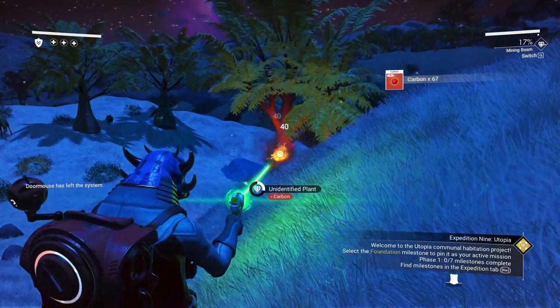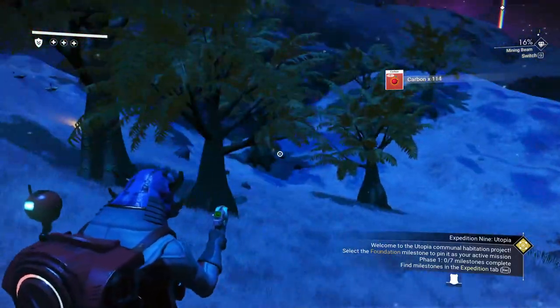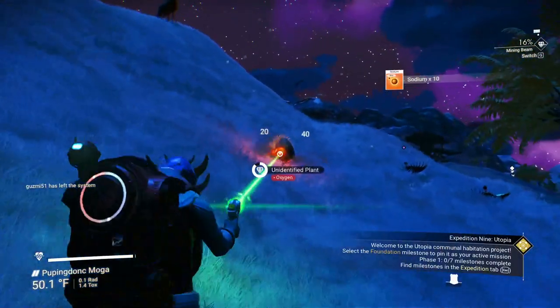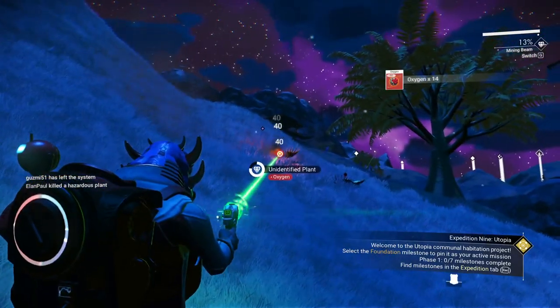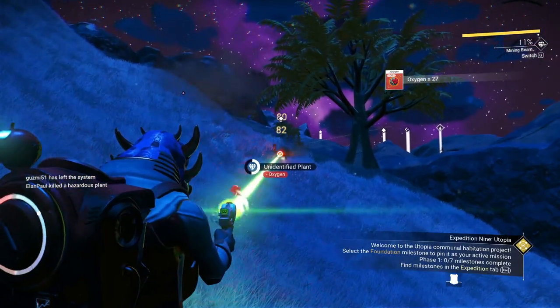I forgot I was in multiplayer mode — I'm going to stay in multiplayer just for the fun of it. It looks like we're getting somewhere here. We can get some oxygen and sodium. Let's get these plants real quick. You do have to scan these plants later when you get your visor, but we'll establish a base and get some more stuff — I just want to get some basics to start with.